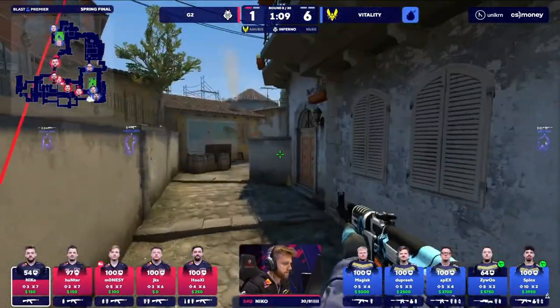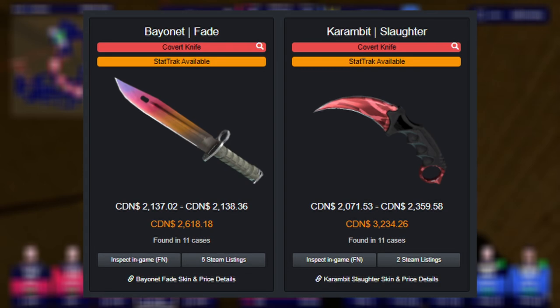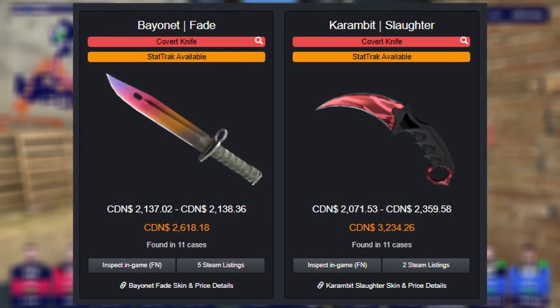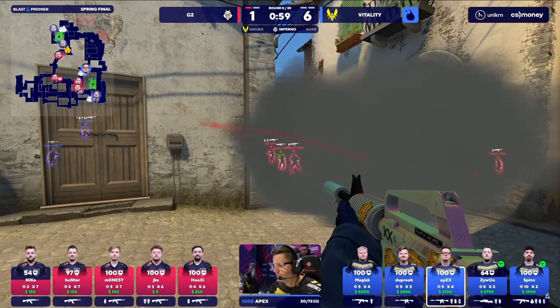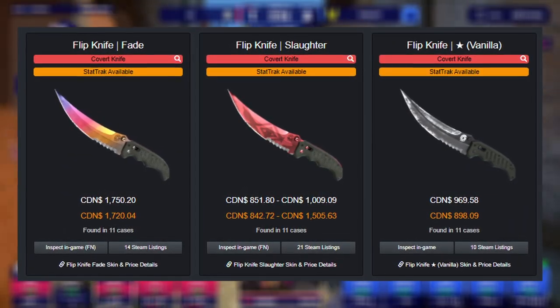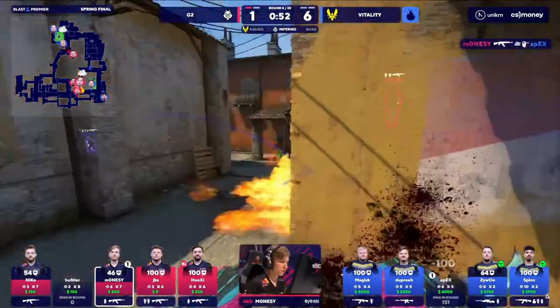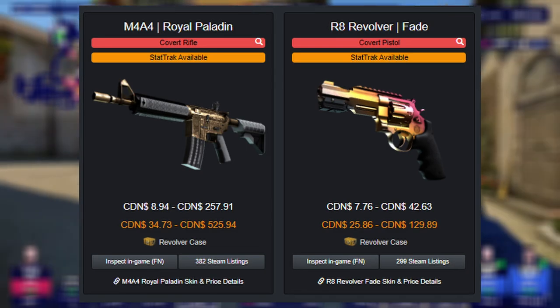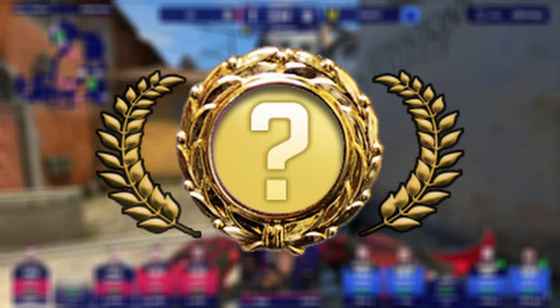And even if you fall short of the Blue Gem dream, you can still hit knives worth thousands of dollars with finishes like the Fade, Slaughter, and Vanilla. With the most recent case dropping these knives being released in 2015, any knife you pull will see its value appreciate with time, as the cases are considered rare drops. But like I said, there's no other skin in this case that's worth unboxing — maybe you can argue the Point Disarray, but it's truly knife or bust.